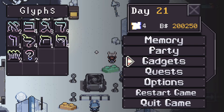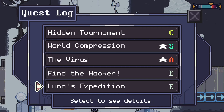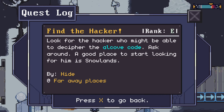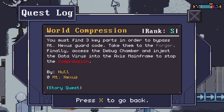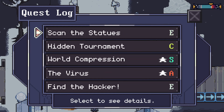In the previous episode I actually don't remember what happened — I could have watched my last video, but I think we just got to the snow area and stopped. We unlocked it, got there, and didn't do a whole lot. Let's take a look at the quests. We've got Luna's Expedition: meet with Luna in the open snow fields, find the hacker who might be able to decipher the alcove code, ask around. A good place to start is in Snowlands.